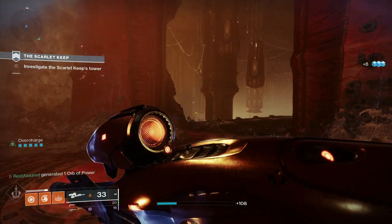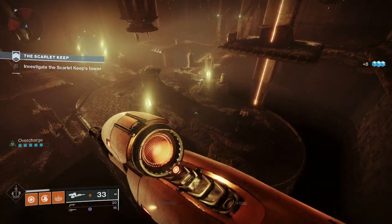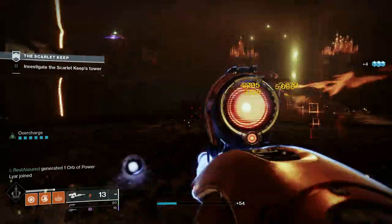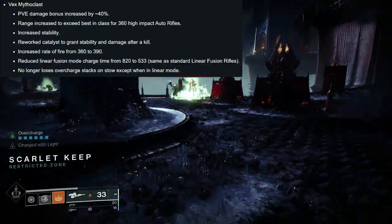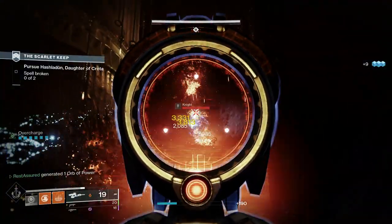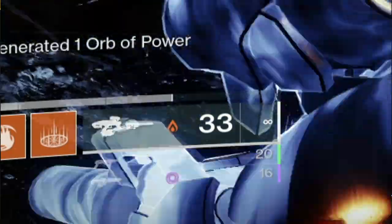It started off when it first came out as being just kind of a meme. Obviously in Destiny 1 it was pretty good, but then Destiny 2 came out with Vault of Glass and it was really, really bad. But they ended up buffing it by a huge amount — they drastically increased the range stat, gave it 40% more damage, upped the rounds per minute, and the linear fusion rifle mode charges faster now. On top of that, it also got unlimited ammo due to the fact that it is a primary weapon.